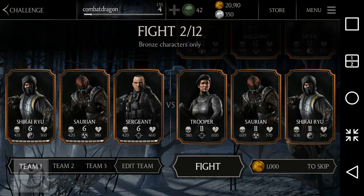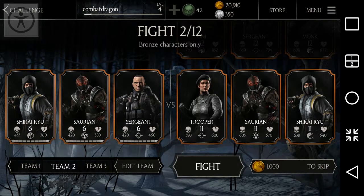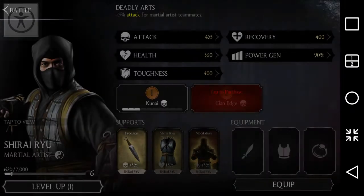Shield points went up by 40, 40, and 46, and extra shield and empowerment points were 40, 40, and 42. This is how you keep leveling up without worrying about gaining points. You can also increase manually — just tap on the player you want to give extra abilities. You can see it went from 408 to 453 for Shirai Ryu, and from 300s to 420 for Saurian, and 358 to 420 for Sergeant.